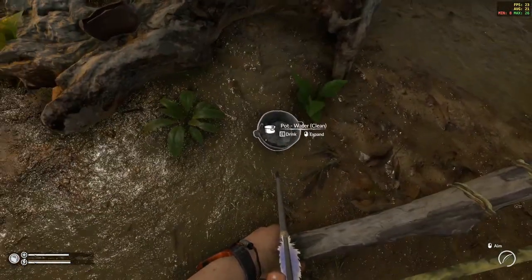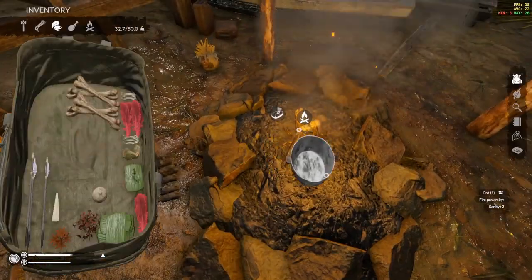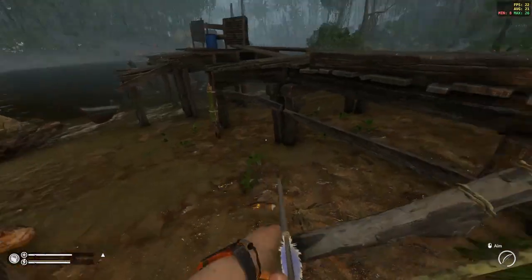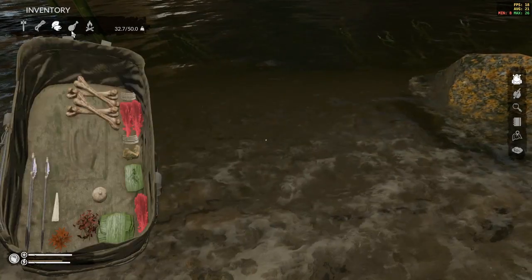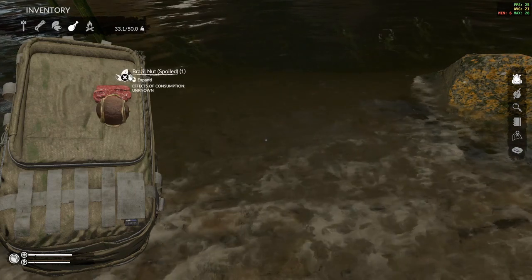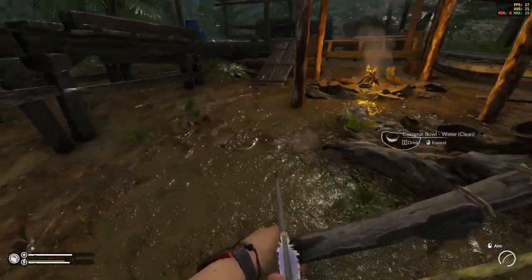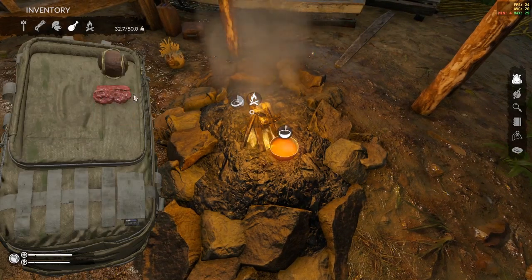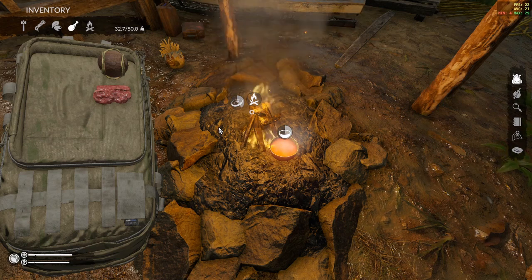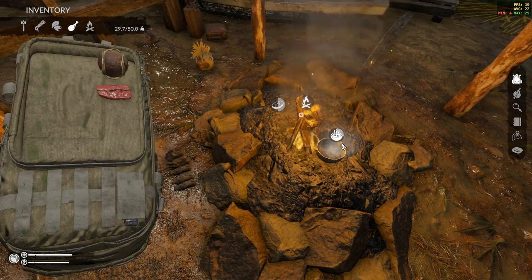We've got some small Brazil nuts here — we can throw those away. Fill the pot with water, let that boil. You see it's dirty water, so we boil it and then it's fine for consumption. Once it's boiled, let's drop a caiman steak in there and make some nice caiman soup.